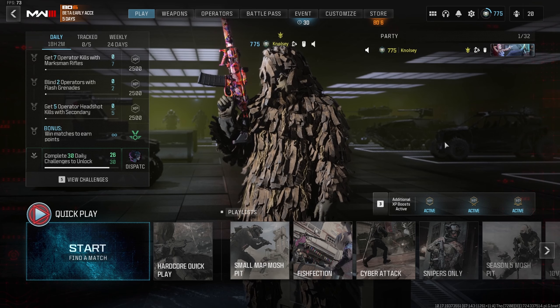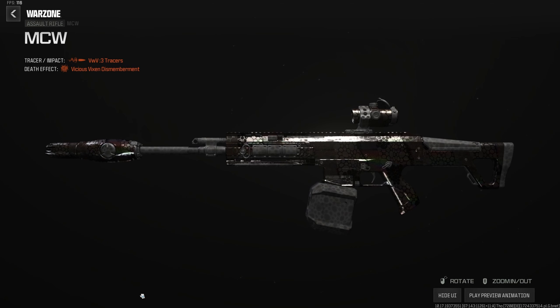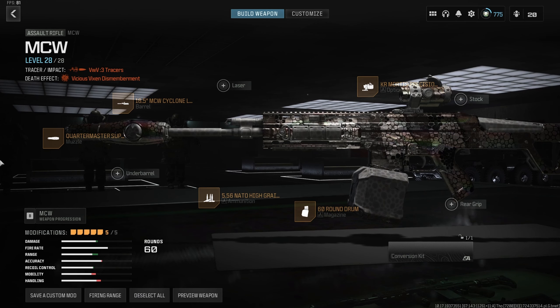I have another MCW build here — the standard MCW for mid-to-long range, because they've buffed this gun again — the seventh time in a row — and it keeps getting better. Build: Quartermaster suppressor, 16.5-inch Cyclone barrel for range, velocity, and stability, High Grain Ammunition for range and velocity, KR Mortis 2.5x optic — use Eagle Eye or whatever you like — and the 60-round drum. The MCW has a very competitive TTK now.